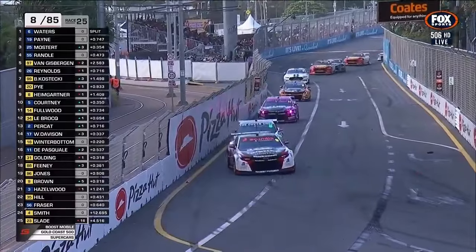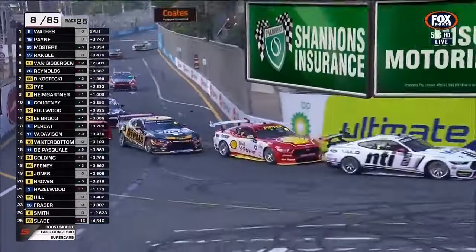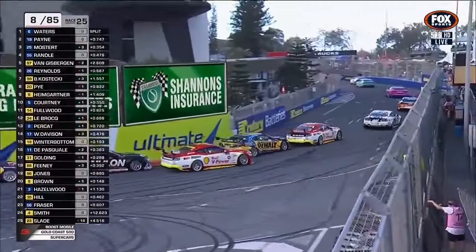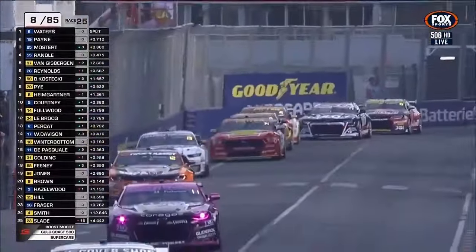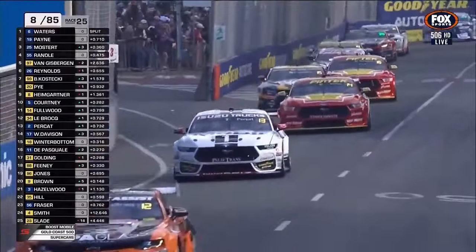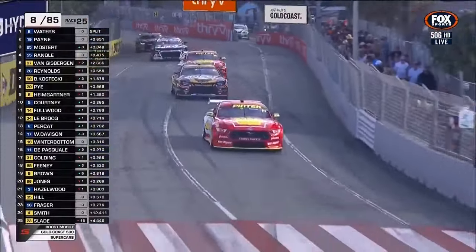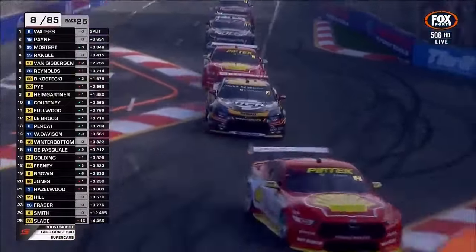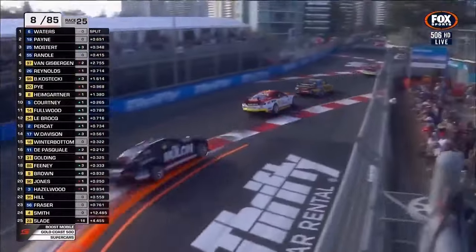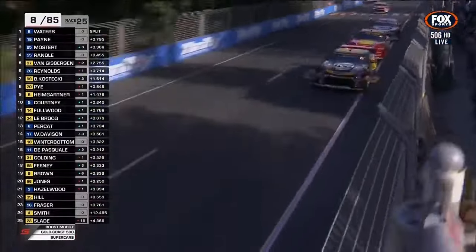Looks like someone's mirror getting flicked off in the background there. Winterbottom and Trice put a move on Davison down at turn 4, with Antoni Pasquale also in the queue in the second of the Penrite Racing entries. Heavy congestion in this group of cars. Meantime, Will Brown has just moved up into position 19 from the rear of the group — we'll keep an eye on his progress. He's up six spots, doing a nice job.